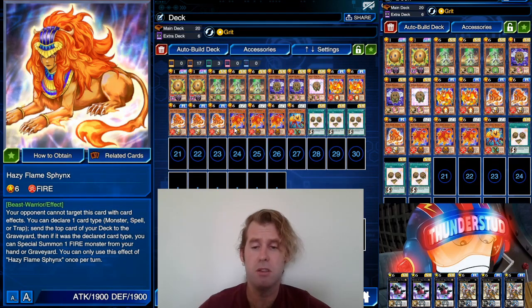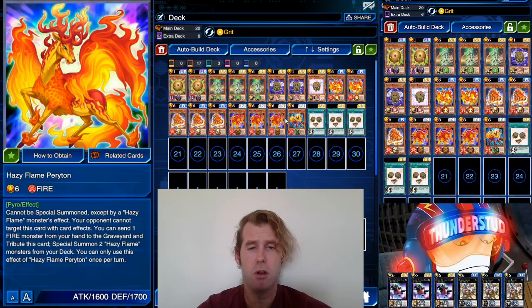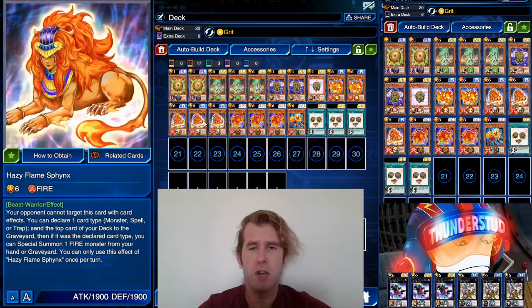Obviously with Hazy, Sphinx is still core — Sphinx is how you do all the special summoning, how you get multiple level sixes on the field pretty easily. Pertion also does the same thing; he can special summon too if you discard one from your hand. Using one copy of Manticore — you'll see Manticore trolling Cyber Dragon players in a couple replays. You send a fire monster from the field to the grave and he can't be destroyed that turn. People are using a lot of targeting traps, but they won't get you out of Legend, so don't go too crazy about them.